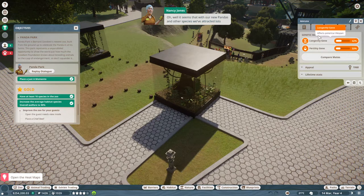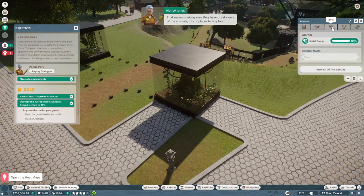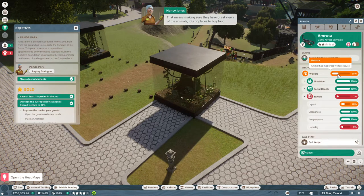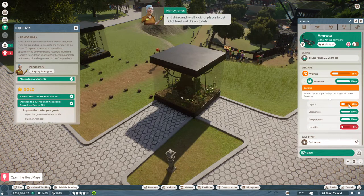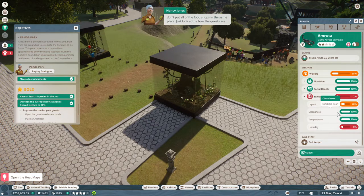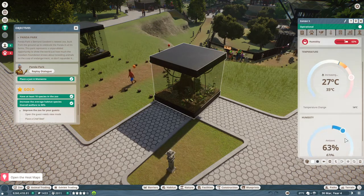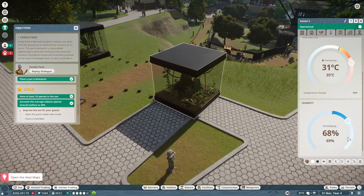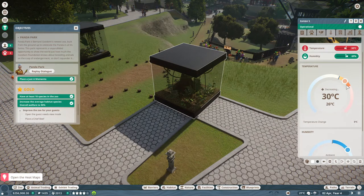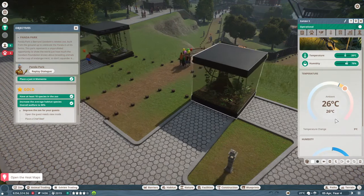It seems that with our new pandas and other species, we've attracted lots and lots of new guests. Let's work on making sure those guests are kept happy. That means making sure they have great views of the animals, lots of places to buy food and drink, and lots of places to get rid of food and drink. But I need to - I can't remember how to do the humidity thing! First, let's look at how the guests have spread around the park and put your facilities where they'll be needed the most. As long as you remember to pay attention to what the guests are thinking, you'll have a handle on what everyone wants. I found out how to do this now completely by accident, but it's okay. The humidity is now at the lower end, so let's shove that up. That all looks right now - I did a thing and I did it properly! Awesome!